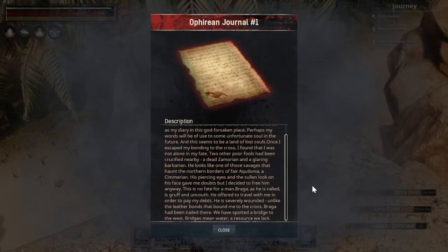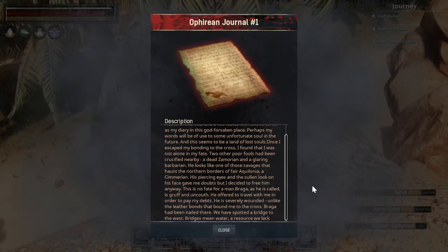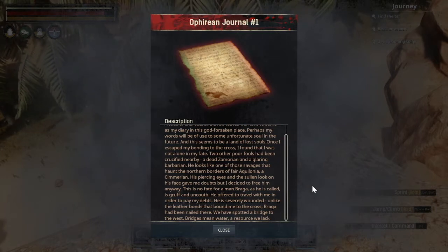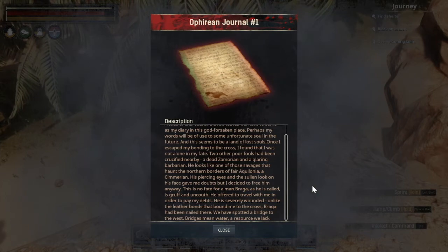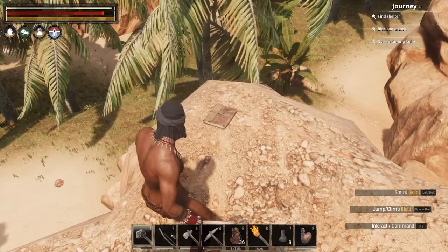'A stick of charcoal and a few leaves will serve my diary. Perhaps my words will be of use to some unfortunate soul in the future — this seems to be a land of lost souls. Once I escaped my bonding to the cross, I found I was not alone in my fate. Two other poor fools had been crucified nearby, a dead Zamorian and a glaring barbarian. He looks like one of those savages that haunt the northern borders of Aquilonia — a Cimmerian. His piercing eyes and the sullen look in his face gave me doubts, but I decided to free him anyway. This is no fate for a man. Braga, as he is called, is gruff and uncouth. He offered to travel with me to pay my debts — he is severely wounded, nailed to the cross unlike my leather bonds. We have spotted a bridge to the west. Bridges mean water, a resource we lack.'